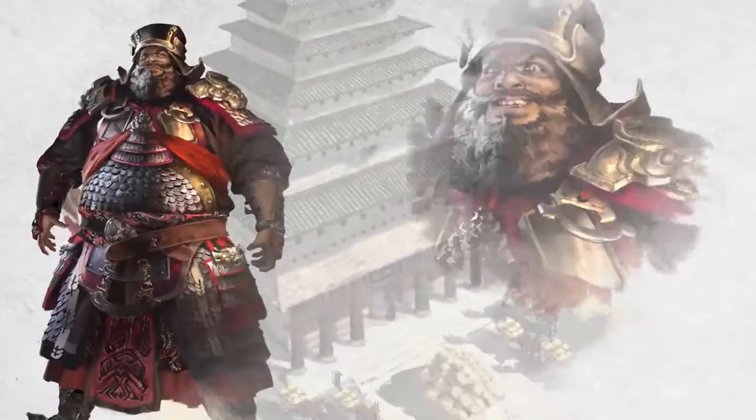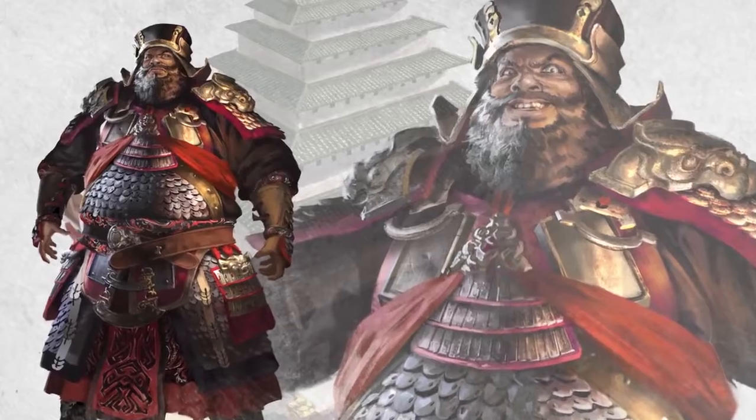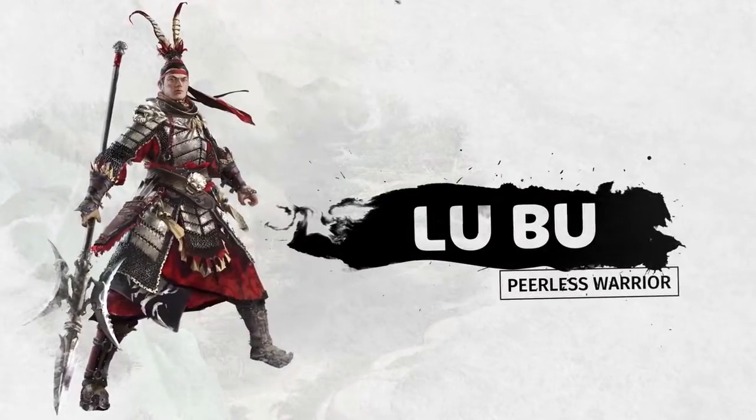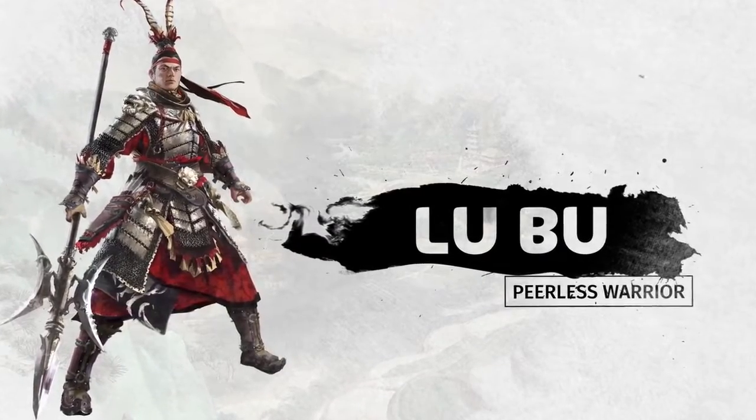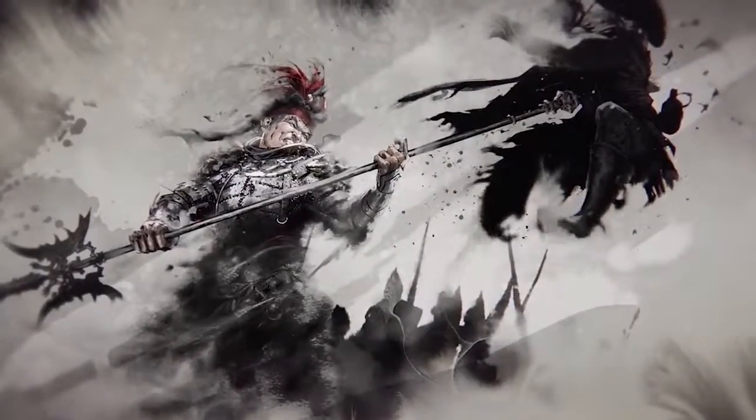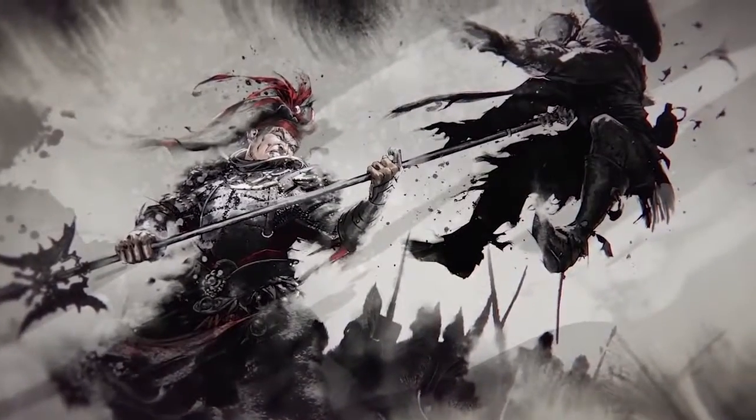The tyrant Dong Zhuo is long dead, murdered by his adoptive son Lu Bu, one of the greatest warriors of the period, who is now threatening to combine his strength with Wanshu and overwhelm all opposition. However, Lu Bu sits in CRP, isolated from his would-be ally.